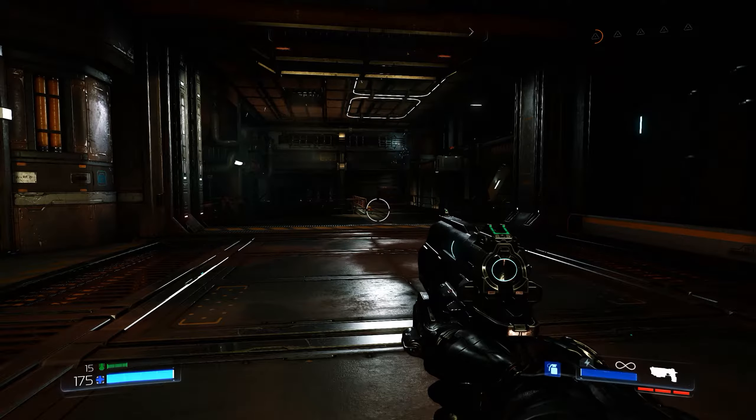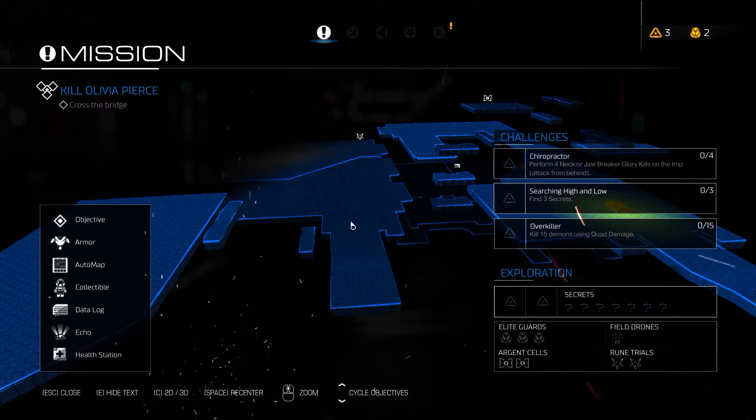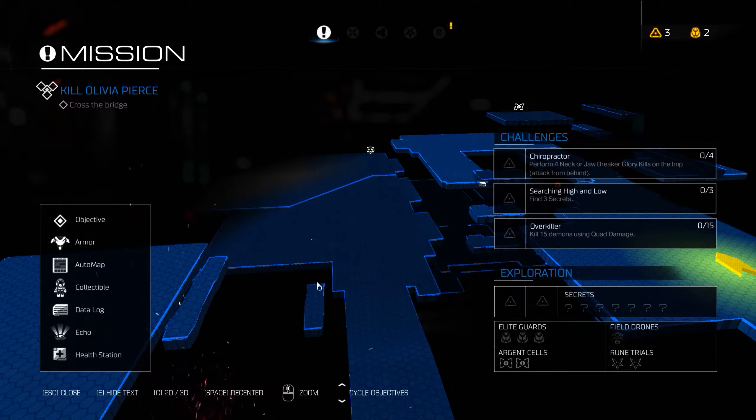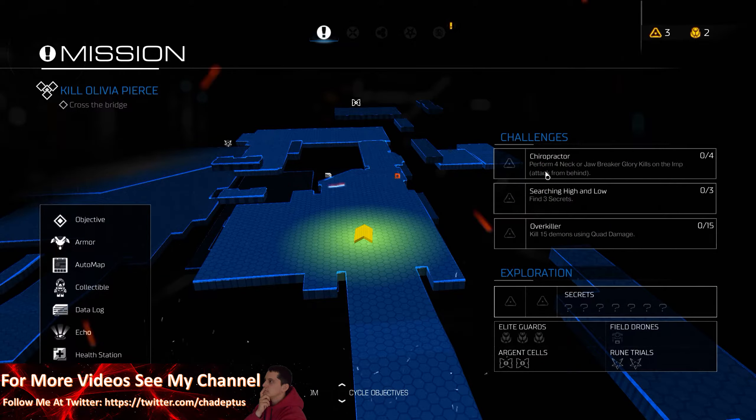One of the things I like about the new Doom game is basically the customization. When you go into the tab section on the PC, you can see your map straight away so you can have a look around and see what's going on. You've got challenges on the right hand side, and if you complete those you get extra points which you can use to upgrade your weapons and your suit — quite a good addition to the game.